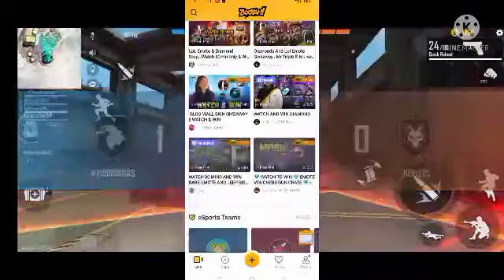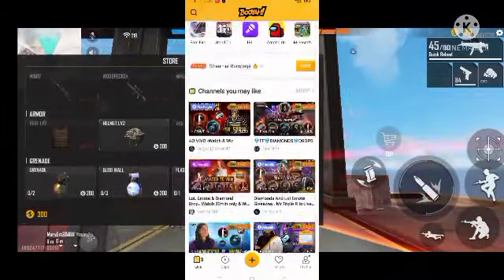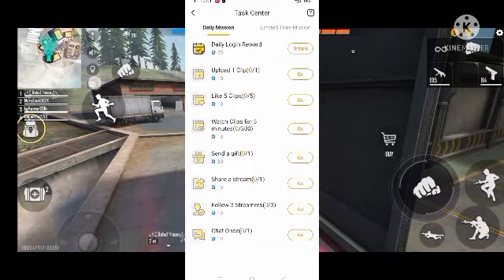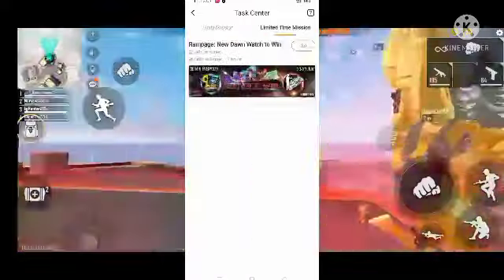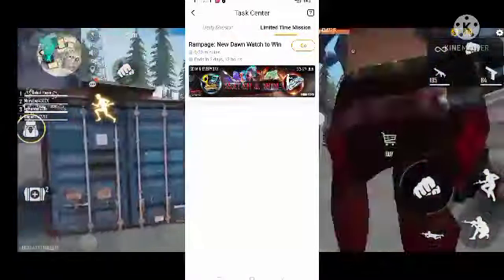In this location we have to go live on some events. We can go and click on this one, click for the board and book. Here we have to go to the daily mission with limited time mission. Just click on it, it's about 30 minutes for watch time.